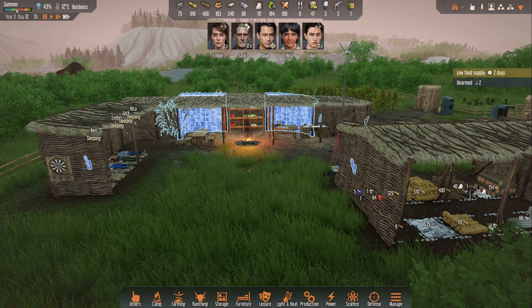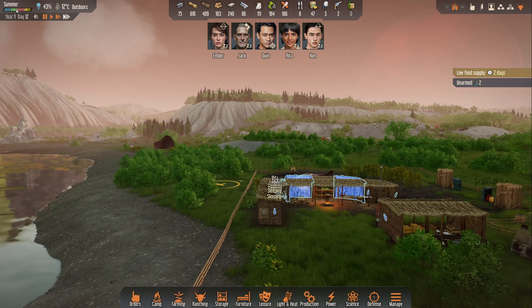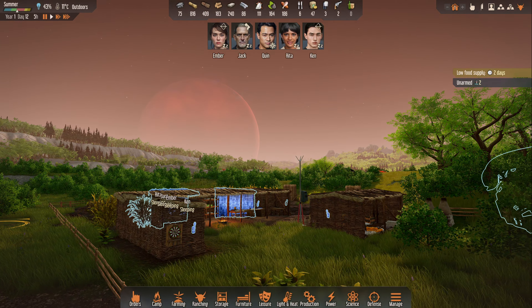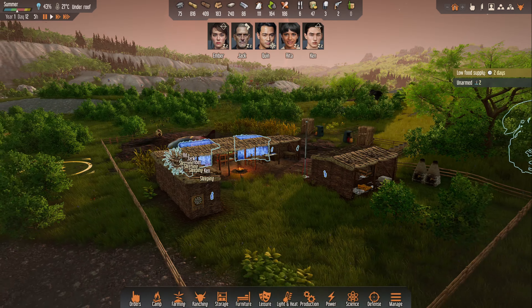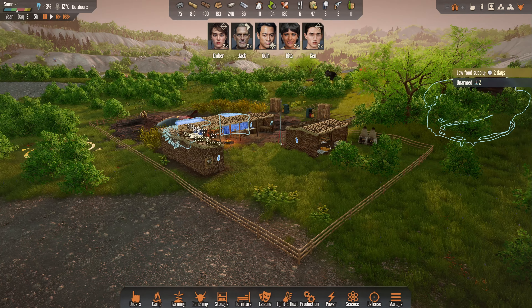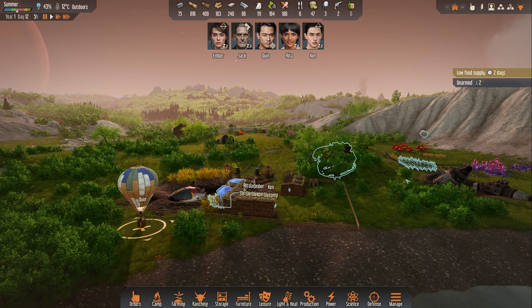A new day is dawning — day 12. Quinn should return now from the expedition hopefully, we are going to need him again. It's beautiful right now, very cozy. And of course we should now soon start preparing the first house of ours because winter is approaching. Stay tuned. Let's go — bye!